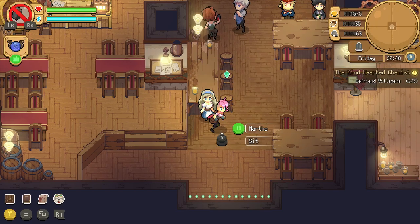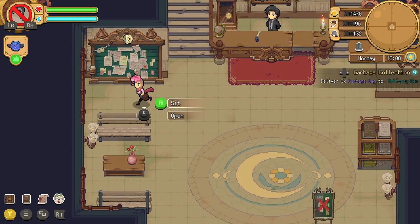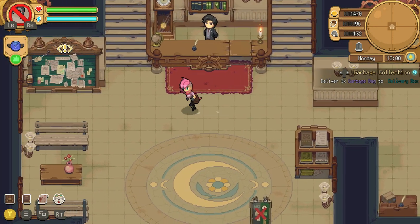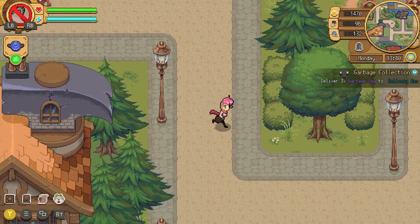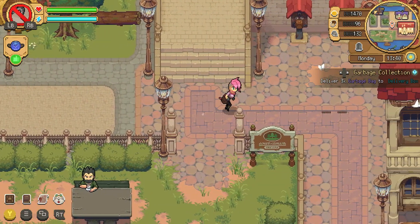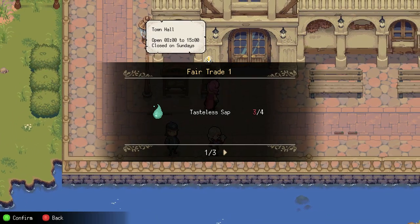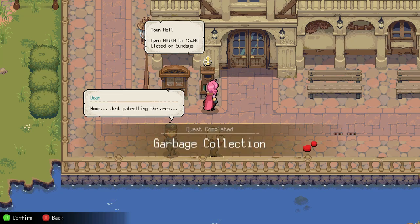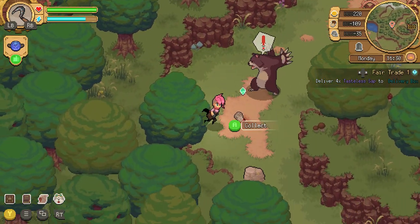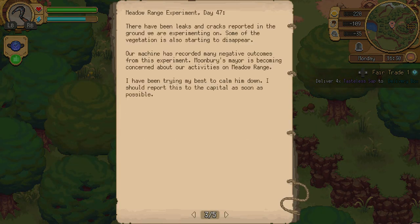But then everything changed when the Fire Nation attacked — the Fire Nation in this metaphor being bugs. Game-breaking bugs, in fact. The first one I encountered was a small one: it froze and all I had to do was restart the day from the beginning, which was annoying but not the end of the world. Then my main missions disappeared. I would open up my book and it would tell me there are two missions I should be doing, but there would be nothing listed. No matter how many times I restarted the program, it never came back.